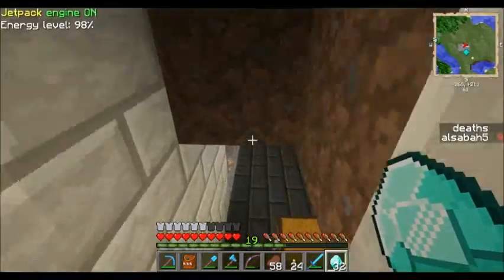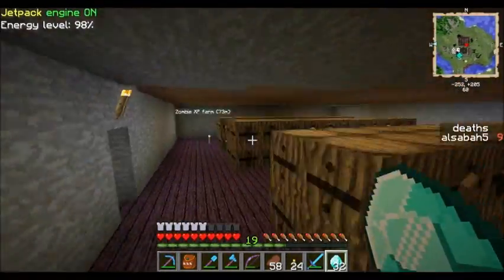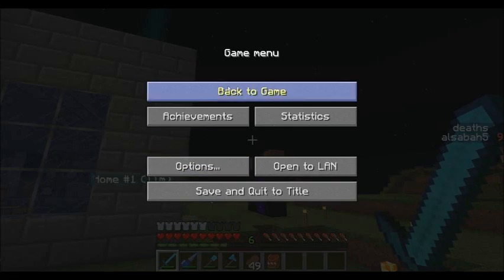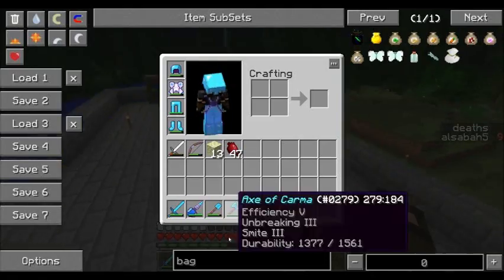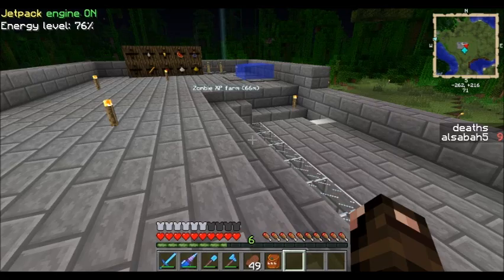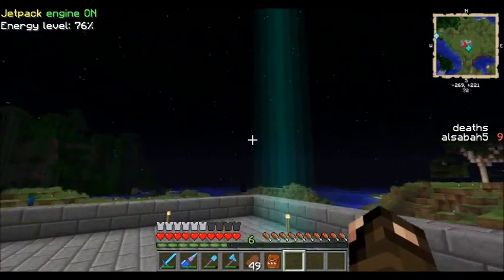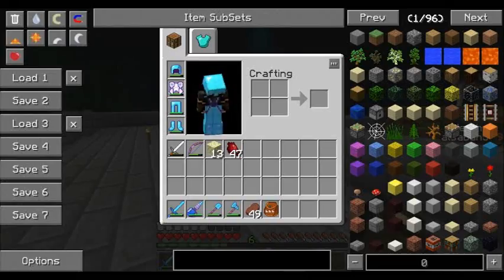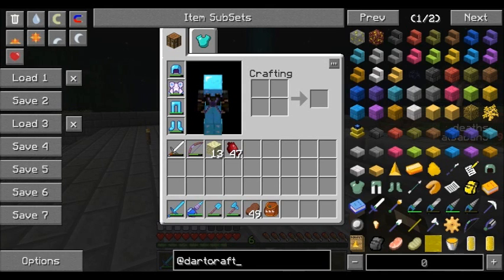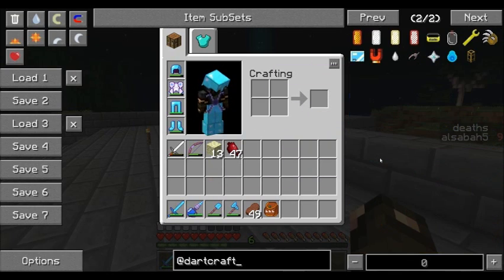I'm going to keep about 32 here and then basically just continue enchanting. Alright guys, so in today's episode what we're going to be doing is mess around with Dark Craft. If you don't know what Dark Craft is, it's like a new system of enchanting. It's pretty dope and pretty cool. If I open NEI and type in Dark Craft, as you can see it adds in a bunch of stuff.